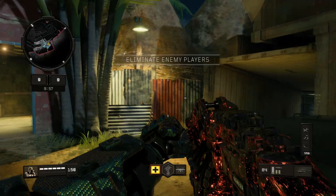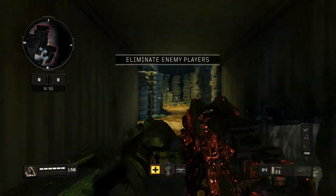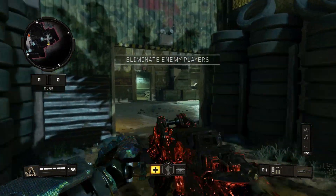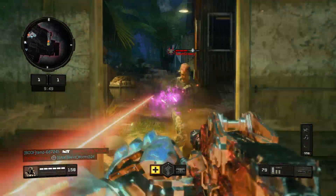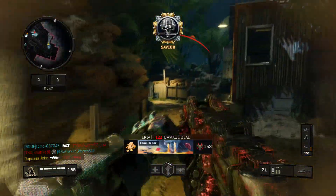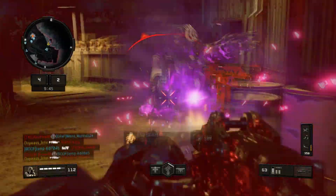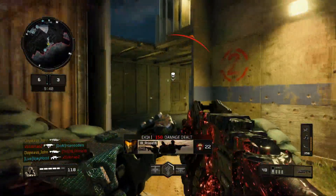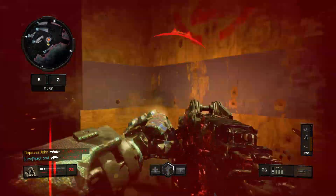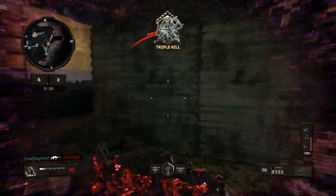Alright guys, here we are in the match on Firing Range for TDM. This is what the crossbar operative mod looks like when equipped on the Hades. See what I mean? You're literally hip firing only. You can't aim down the sights, but you can still aim down the hip fire if you want to say that. It's just such an easy operative mod and so much fun to use. We just started right now — oh crap, I gotta be careful.